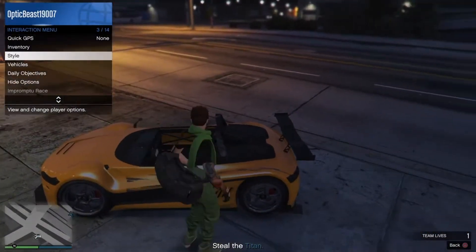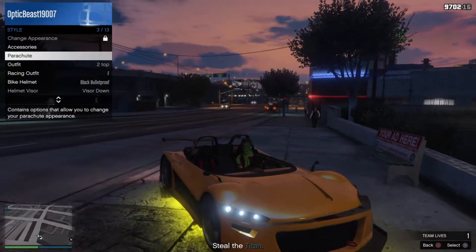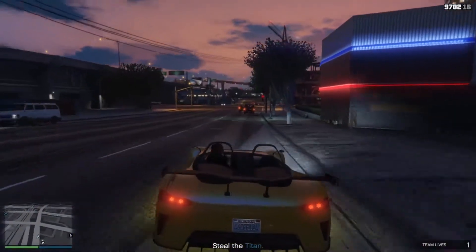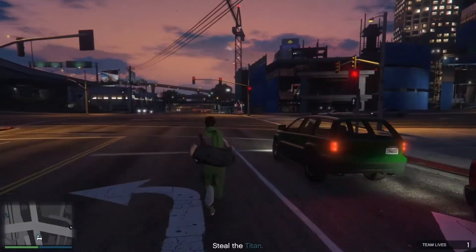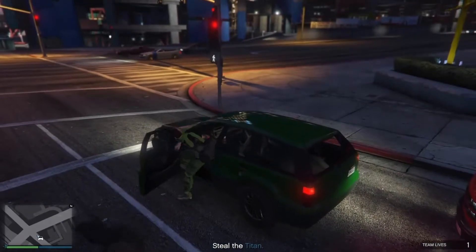Get on the bike and go to the parachute. If you have a convertible car, you can pick any car off the street instead.